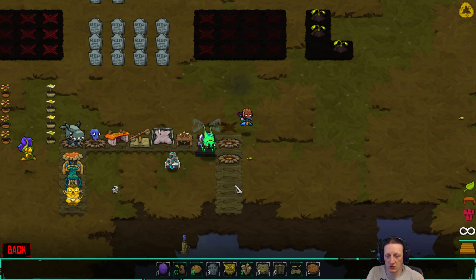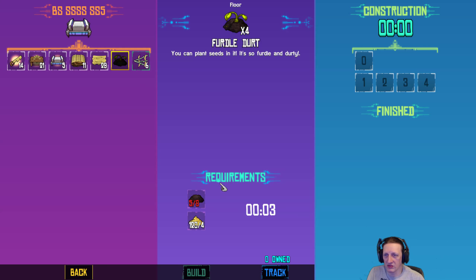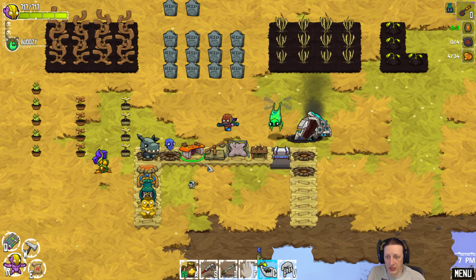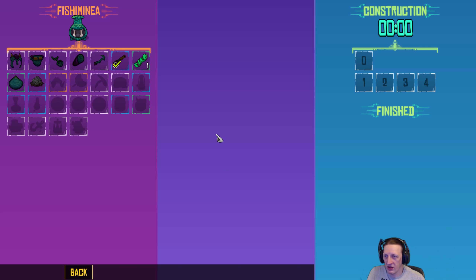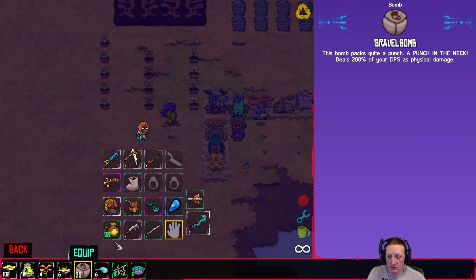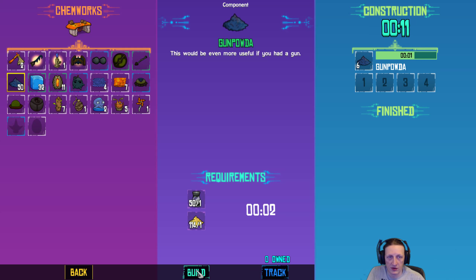Did I seriously miss one up there? I did. Let's make some more — oh, we're missing more dirt. Drat. Can we make any more gravel bombs? We could. Don't have any bombs to make there. Let's come in here, equip our gravel bombs, and let's actually make some more. And that's gonna do it for today's episode, folks.